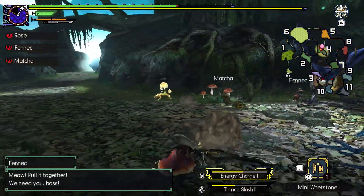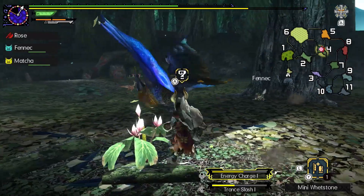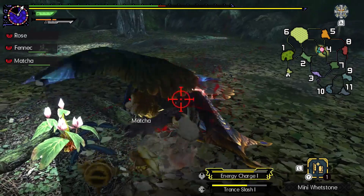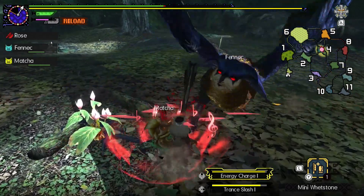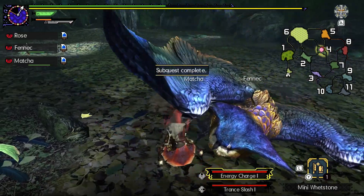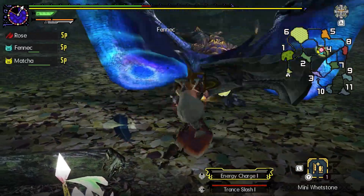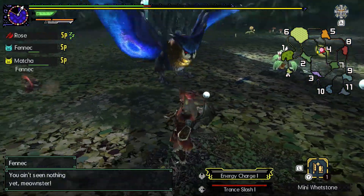Everything's reversed now - that's so tricky to try and deal with. Just immediately reversing controls in your head. He's doing nothing. Oh, we knocked him out of the sky. Let's do one of these. Nice. We got the head break. We got put to sleep - we don't have any energy drinks, so we're going to need to allow our cats to wake us up, or just a small wing hit.